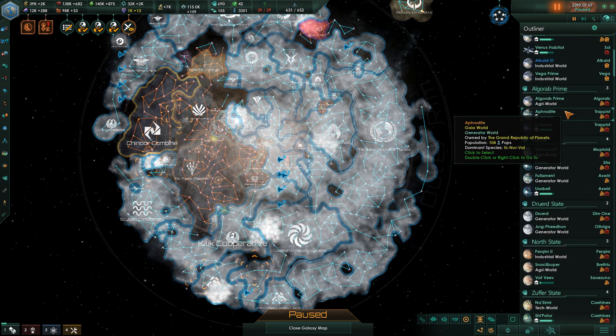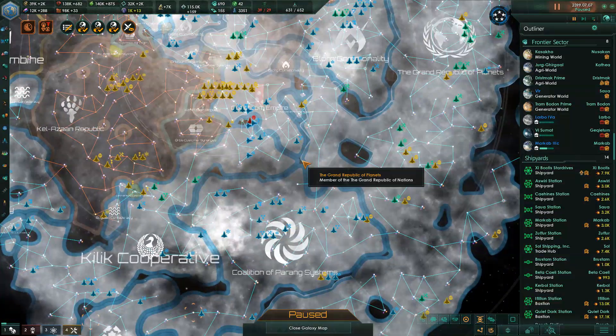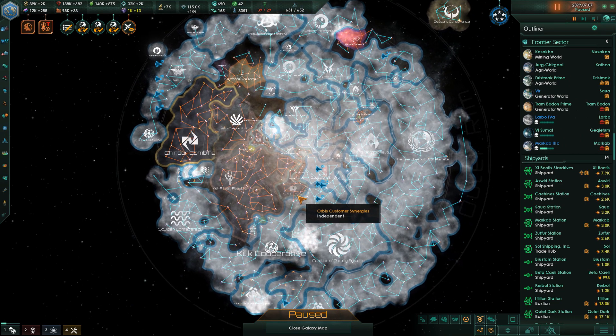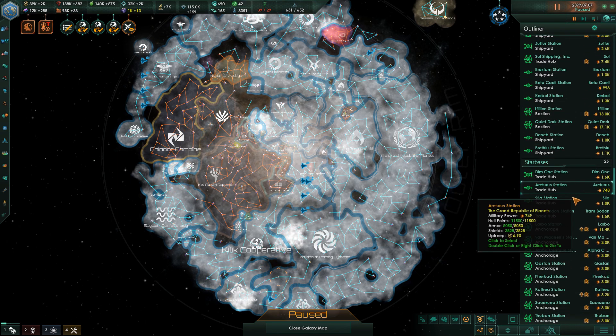Getting stuff built. Went through that Horizon Signal. I don't know if we're done with that yet — that Horizon Signal event chain. We discovered an ancient temple on Earth that we previously hadn't seen before. We'll see if we keep getting events for that and see where it ends up going.